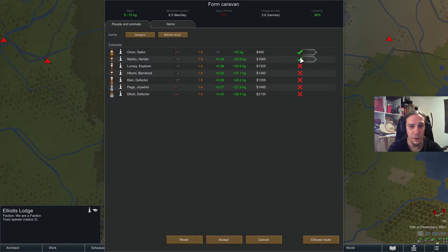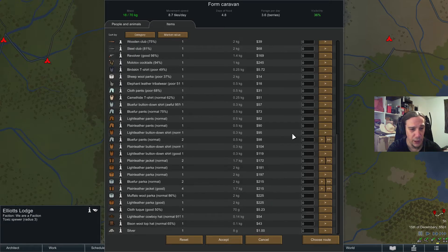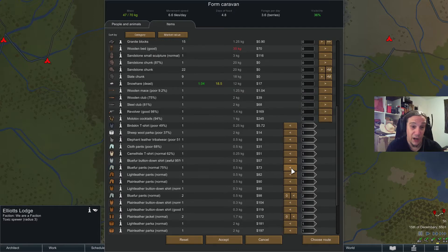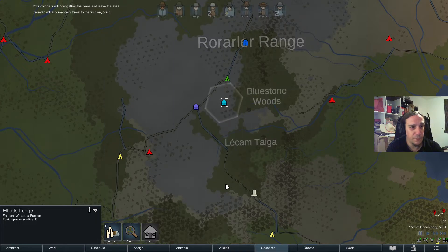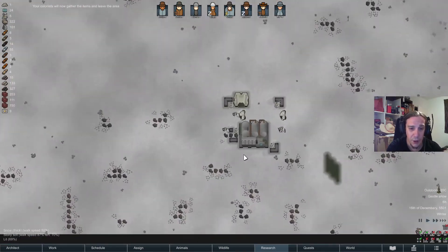I'm going to send Orion and Naoko with food stocks — off you go, the hope of our colony rests in your hands. Take those clothings and fare thee well. I'm going to give them all the clothes because I hope I can sell off the leftovers to my neighbors to buy something useful — because I'm in the middle of a calamity right now.